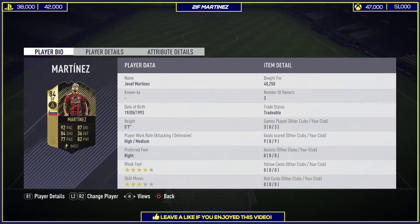He's got a plus 3 in all stats: 92 pace, 87 dribbling, 84 shooting, 77 passing, and 82 physical. He's got phenomenal pace and dribbling, very good shooting, and very good physical considering he's only 5'7. He's also got 3-star skill moves and 4-star weak foot, which is very usable, and a high/medium work rate which is great for an offensive player.